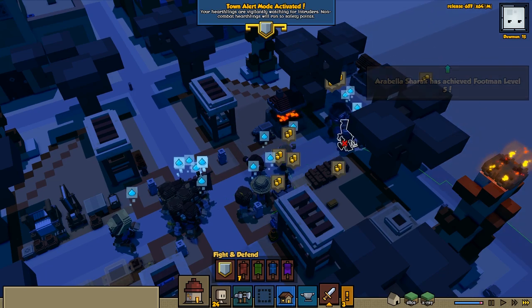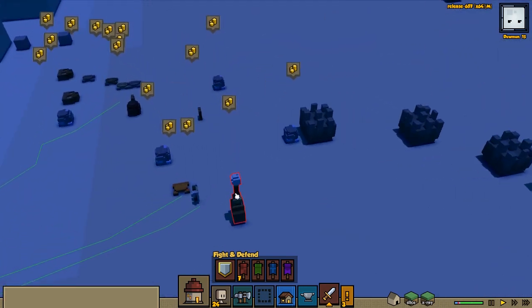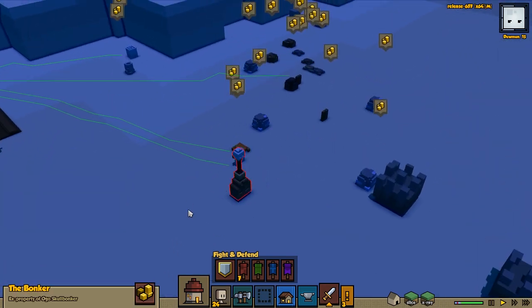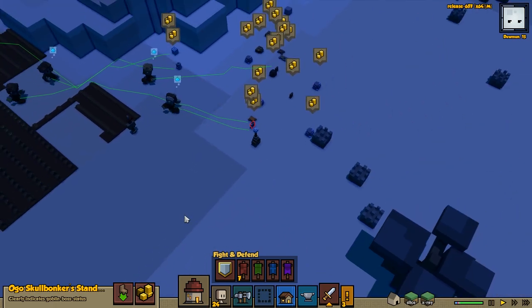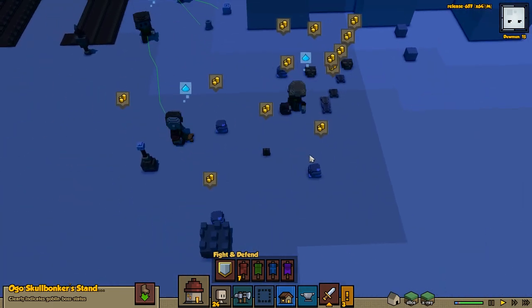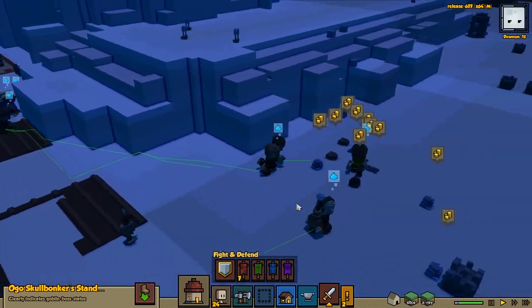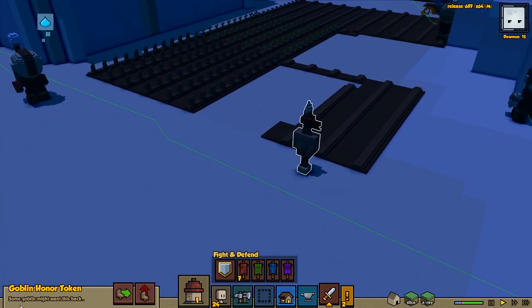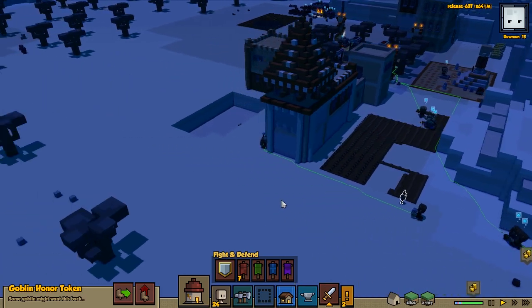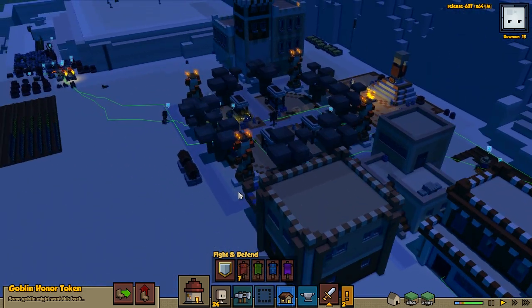I guess we didn't even need to have an archer, and we didn't even need a wind chime. Wow, we did good! And this means we get the Bonk Rosa from Oguskullbanker, which is a really, really awesome extra weapon. And we got Skullbanker's banner, so we're gonna put it out later. But I didn't know that about these things - I should have it here somewhere. I didn't know that they actually did something. Some goblin might want this back, so perhaps if we would have put out a crazy amount of them, maybe they would have become loads of enemies.